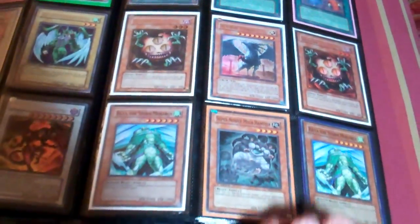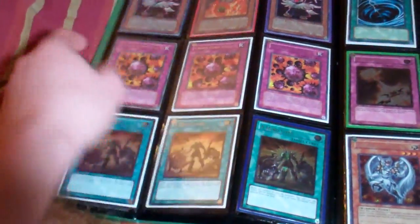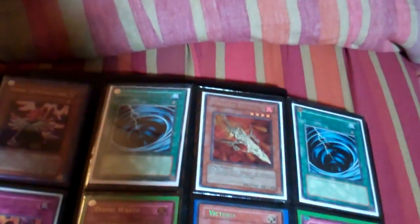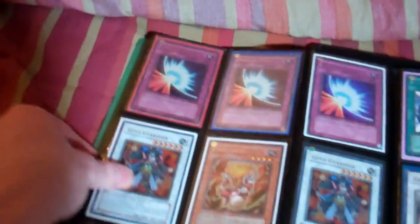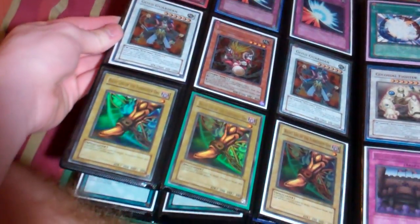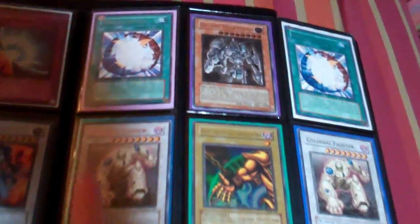The Scapegoats are Hobby League. The Judgment Dragon is Ultra Rare and Korean. A Hero Lives is Ultimate. All of the Mirror Forces have some kind of play wear or defect. I have three Rot League of the Exodias. The Colossal Fighters are both Duelist League Rare.